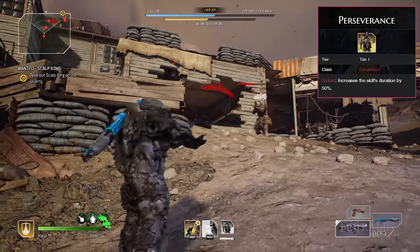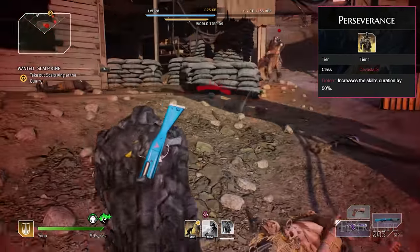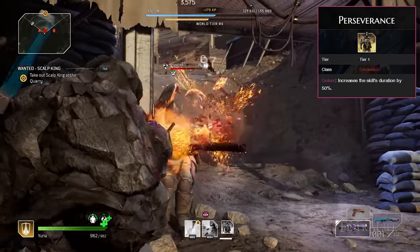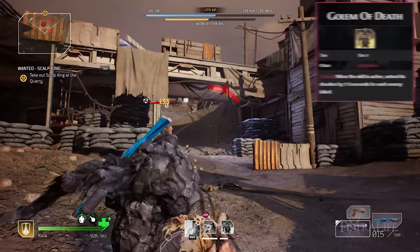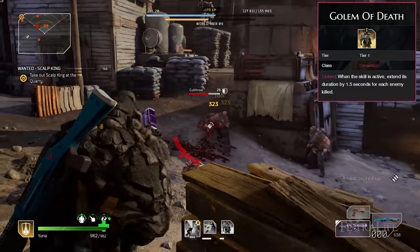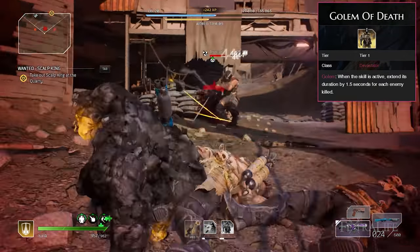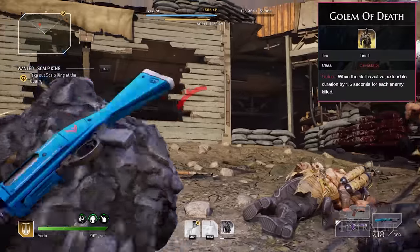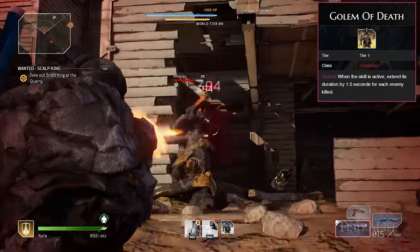Golem Perseverance: This mod extends the duration of Golem by 100%. You want to keep Golem up as long as possible so this one is very, very good to have, and you can get it early on. Golem of Death: This mod extends the duration of Golem by 2 seconds every time you get a kill. This can drastically increase the time Golem remains active, especially when combined with Perseverance, and works particularly well against non-human enemies that tend to have lots of small ones that die quickly.